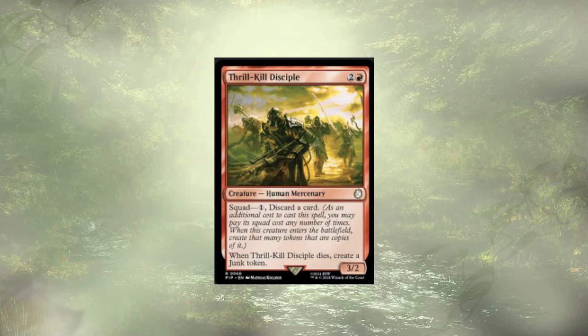Thrill Kill Disciple follows up that kit — a 3-cost 3/2 with Squad. When it dies, you get to create junk tokens. Kind of cool. If I wanted to lean further into the junk strategy, Thrill Kill Disciple would totally stay. But as things are now, I don't see it. Dogmeat really does more with junk tokens than the other decks. If I wanted to move them, they'd go into something like Prosper or Doctor Who, which cares about playing cards from exile.